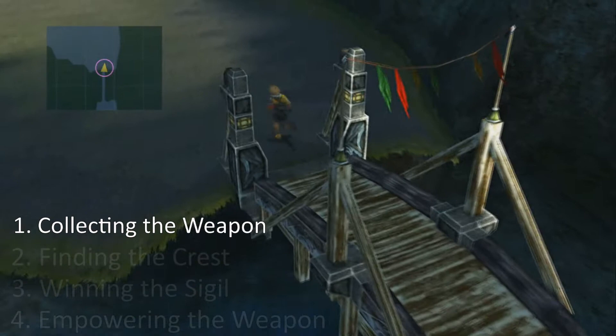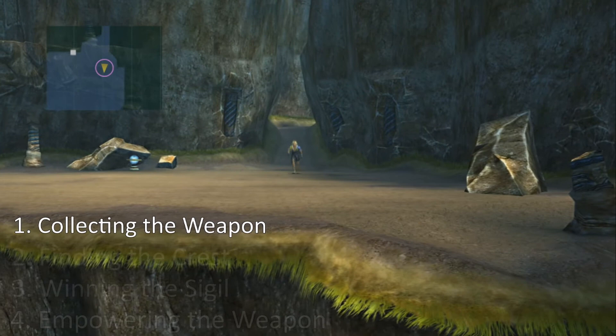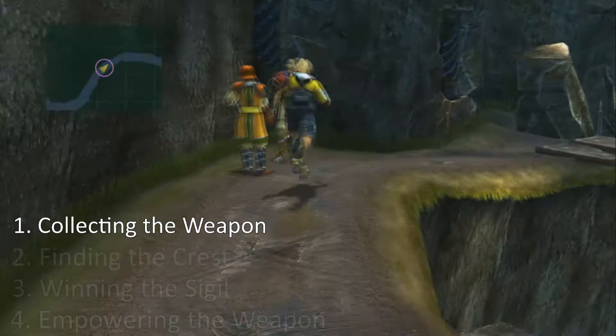The first step in claiming the weapon starts in the Calmlands, just before Mt. Gagazet. You have to drop into the ravine near the Cavern of the Stolen Faith. Once down there, just follow the cliffside to the end of the path to find the rusty sword surrounded by some debris and ex-members of the Crusaders.